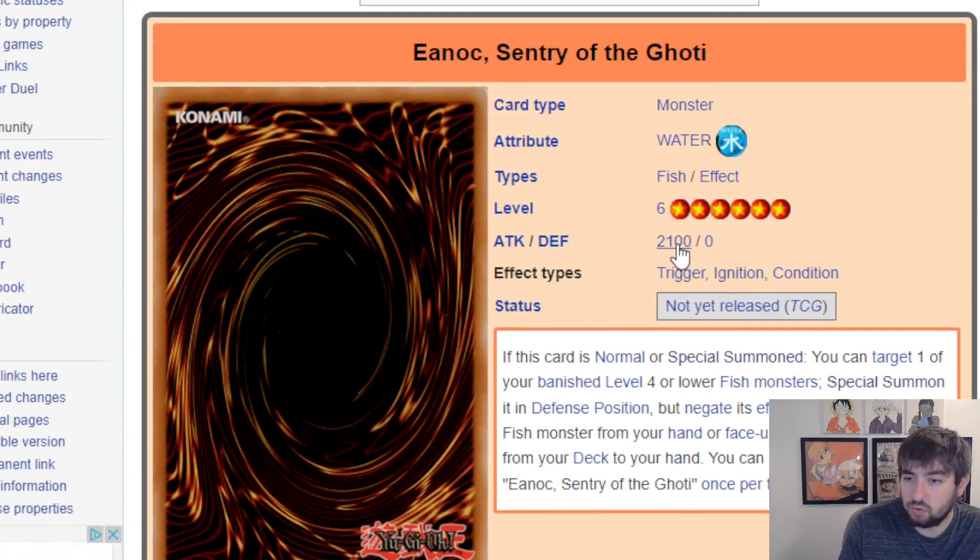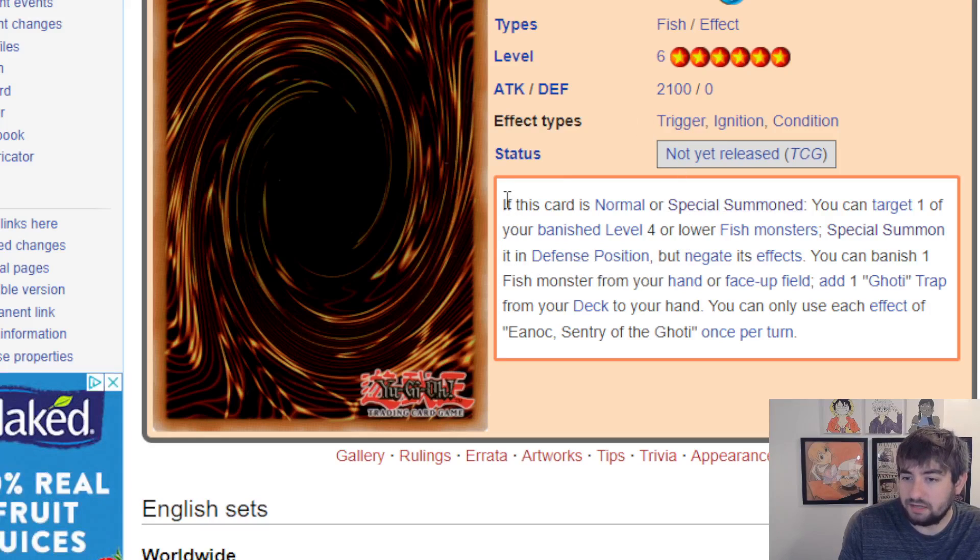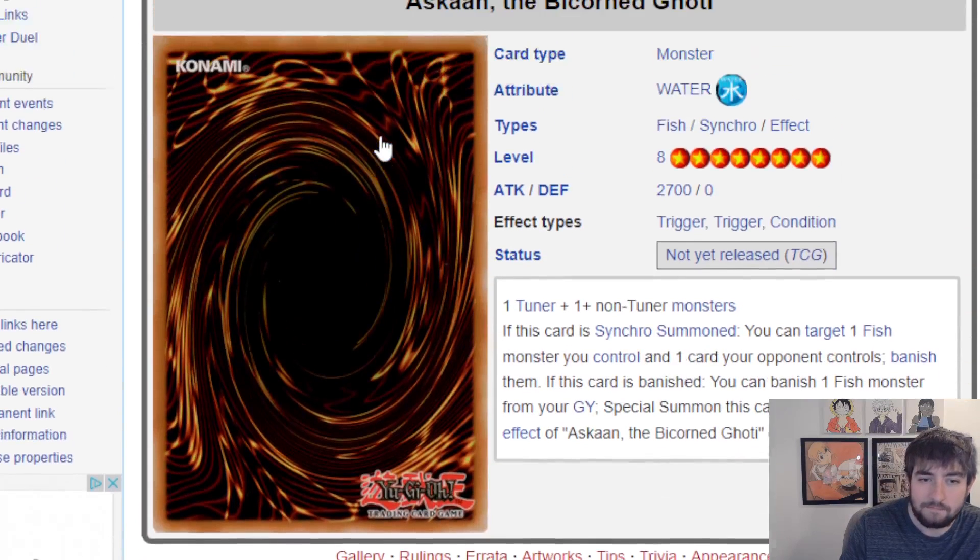Then we have Enak — a level 6 Fish, 2100/0 defense. If this card is normal or special summoned, target one of your banished level 4 or lower Fish monsters and special summon it in defense position with negated effects. You can banish one Fish monster from your hand or face-up field to add a Goatee trap from your deck to your hand. Both effects are once per turn. What I don't love is this guy is a level 6 brick — he has no way to summon himself — but when summoned he gets you an extension and searches the Goatee trap.